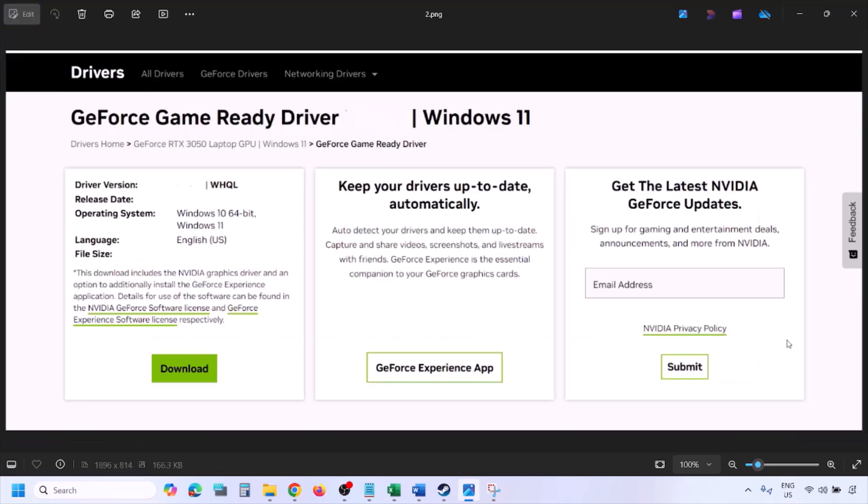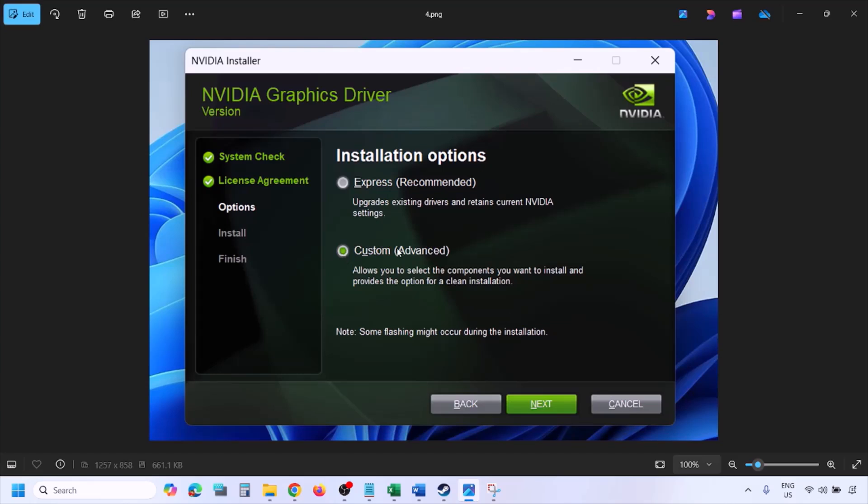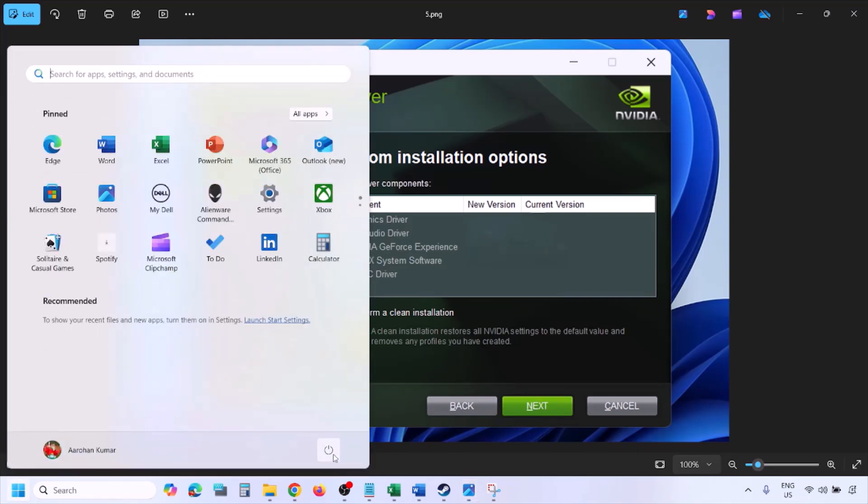Click View, then click Download and let the download complete. Once done, run the exe file, click Agree and Continue, then select Custom option — by default Express is selected, so select Custom and click Next. On the next screen, put a check on the box which says Perform a Clean Installation. Click Next and let the installation complete. Once done, restart your computer and then launch the game.